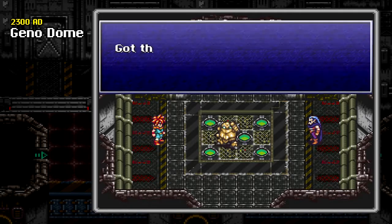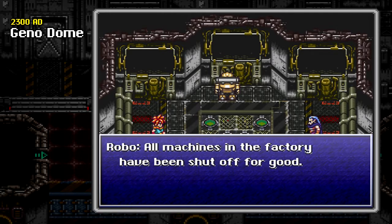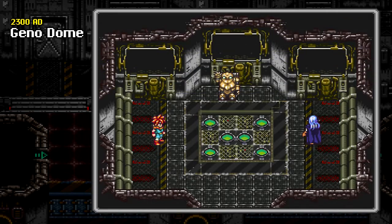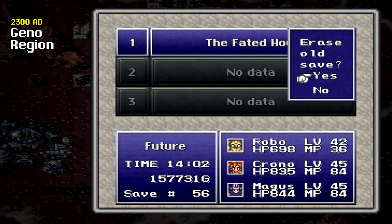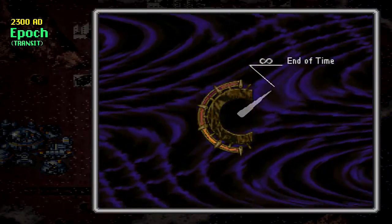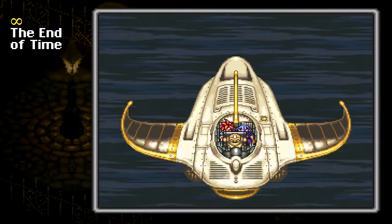3,000 experience points, 40 tech points, 3,000 gold. Magus levels up. Display gone. We got two weapons — the Terror Arm and the Crisis Arm. I think the Crisis Arm is the one that's very random and chaotic, kind of like Luca's weapon. It does different status ailments, or it'll crit or it won't — very random. I think the Terror Arm is really the one I'm going to use more, as an end-game kind of thing. That was Genodome.